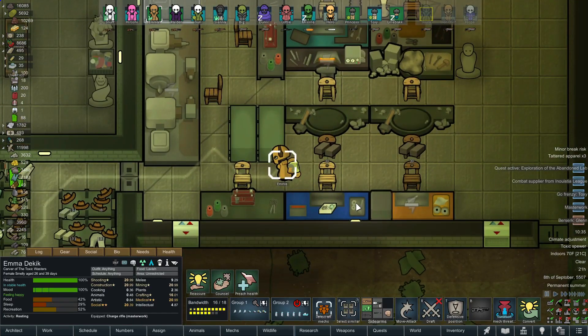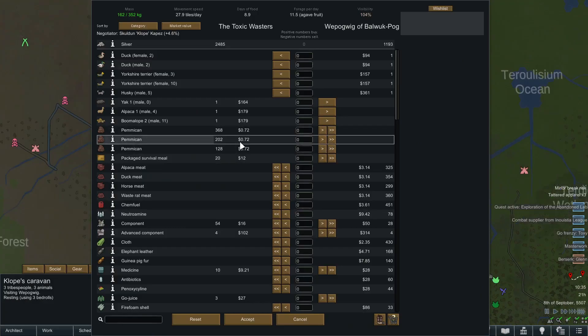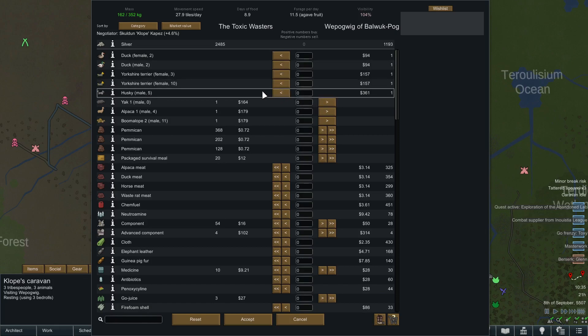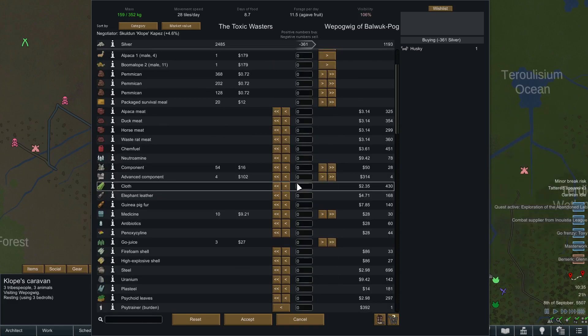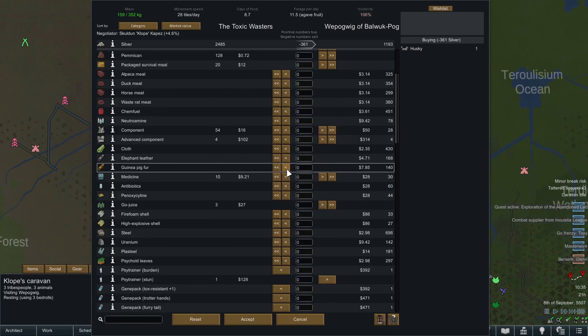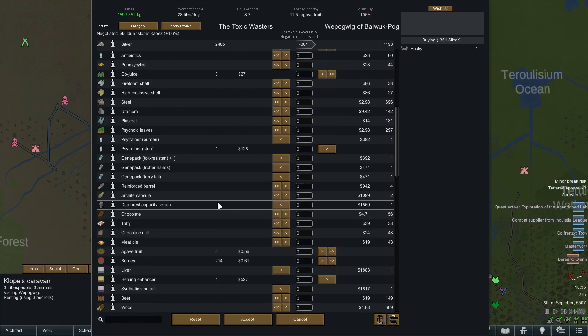Emma is being forced to prioritize working on bionics. A new trade caravan has popped up — and they've got a dog! I actually really want the dog; that'll help with our animal training. We do have Hero, who has one passion in animal handling — he's our only hope for taming animals again, and a dog will help him.